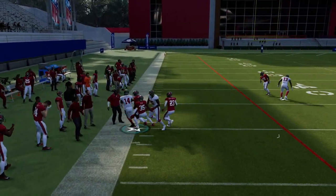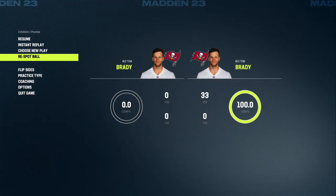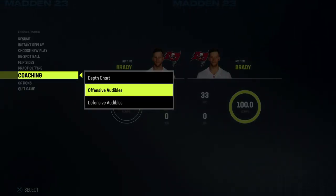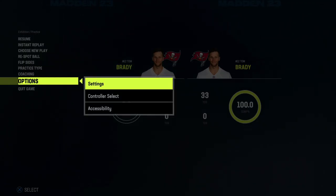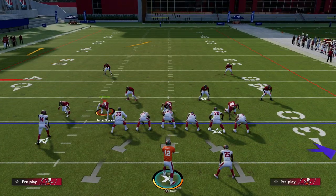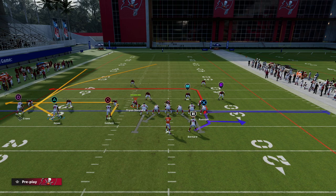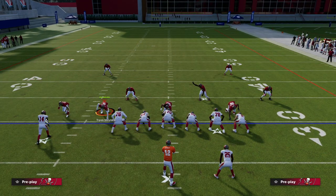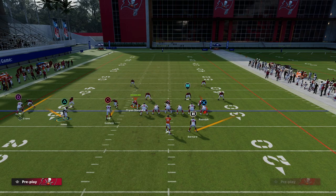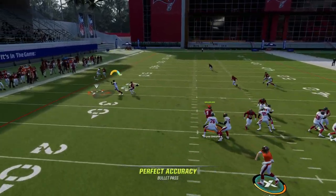Chris Godwin, I believe, has Slot-O-Matic but he doesn't have Short In Elite. Let me just double check the coaching settings — I'm pretty sure he only has Slot-O-Matic. From here, we can kind of scheme around this. A really simple setup is to wheel the running back and then motion block this guy. I think this is a really good setup for the current meta.